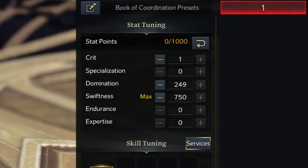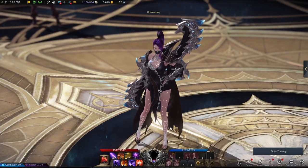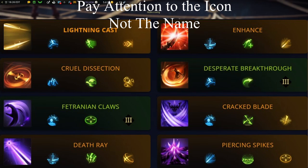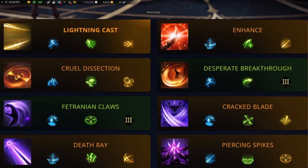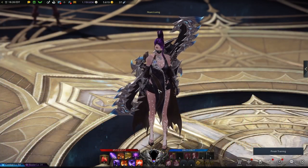Starting off with your stat points, always put 750 into swiftness, 249 domination, and then 1 value point into crit. When it comes to tripod setup, up on your screen is a quote unquote meta build for the Shadow Hunter, but there is a range variation in which we run saws instead, so if you just want to copy and paste that, that's perfectly fine.